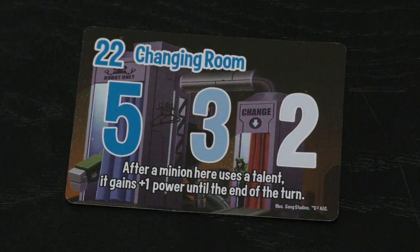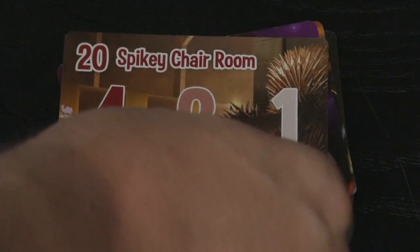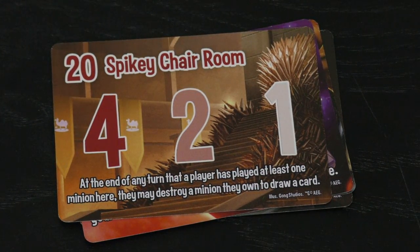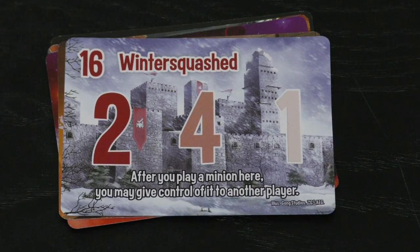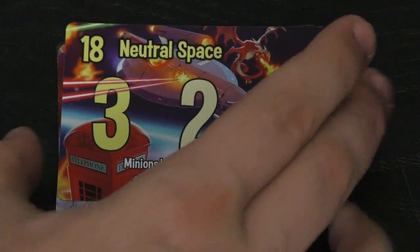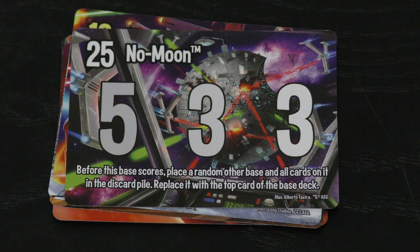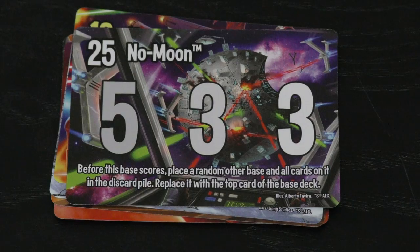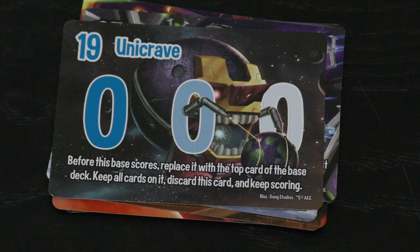There are also some new locations. The Changing Room, the Hive of Scum and Villainy — which some people are going to use just based on the name — the USS Undertaking, and the Spiky Chair Room. But there are also some of my favorite locations. This may be my favorite: when you place a minion here, you can give control of that minion to another player — and second place here gets four points, very cool. Also Neutral Space: minions here are not affected by each other player's minions, so no one can kill anyone there. Then we have No Moon: before this base scores, you place a random other base and all the cards on it in the discard pile — it blows up another base! And then Unicrave, which is a 0-0-0 — you put guys on here hoping that when you flip over the top one from the pile, it's cool.